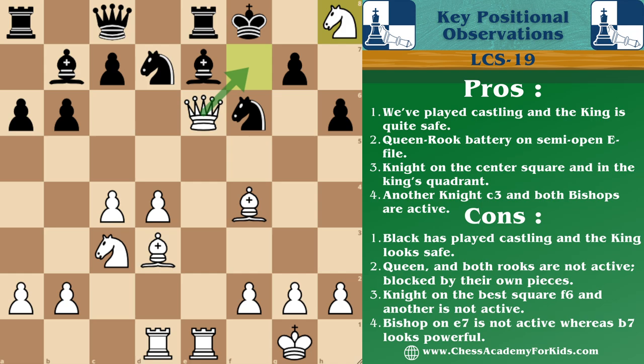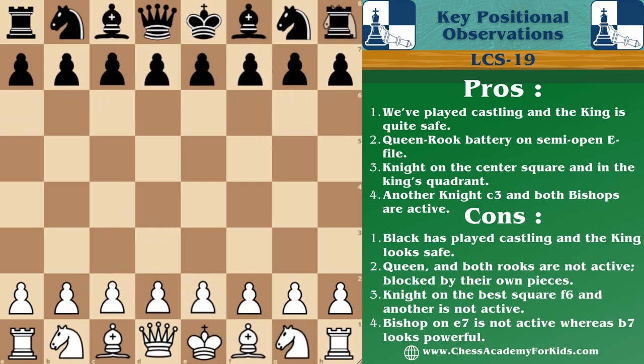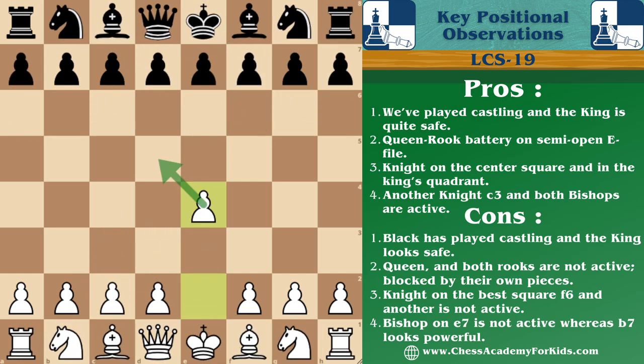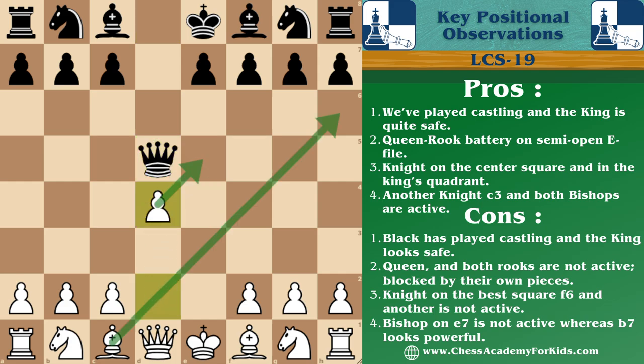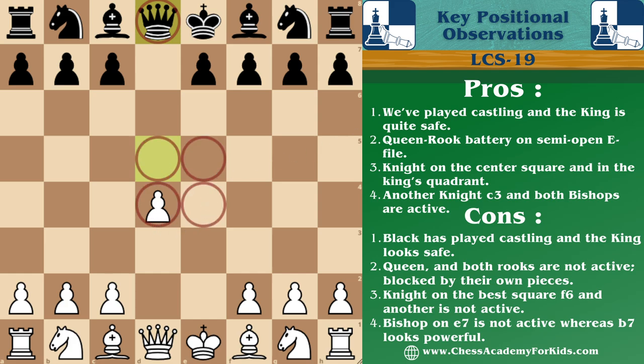Now let us understand the steps that Magnus Carlsen played to reach this position, beginning from the start. The game started with pawn e4, countering the center, pawn d5, counter attack on the center, pawn takes pawn, queen captures back. Here black played the queen early on the center square, which is not good. Then pawn d4, countering the center and opening our minor bishop, queen back to d8. Black is lagging in development as all pieces remain at their starting positions with no pawn on the center squares.